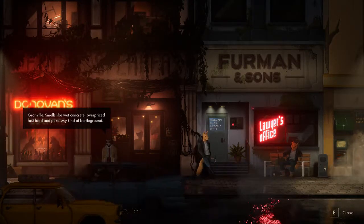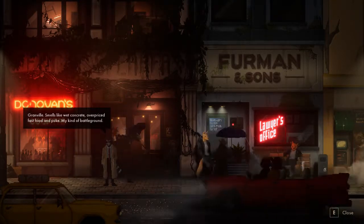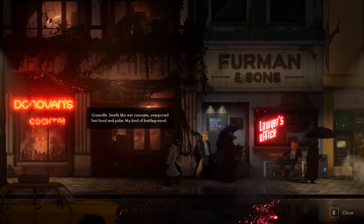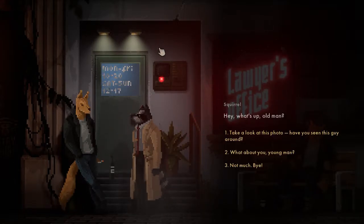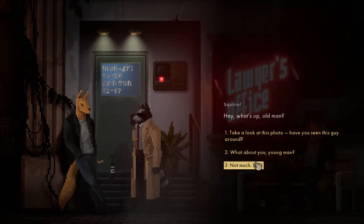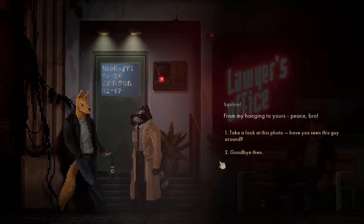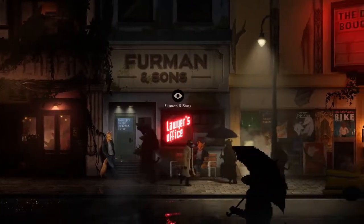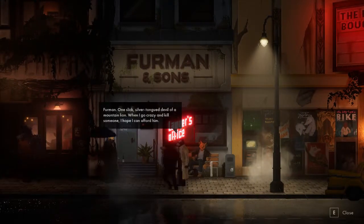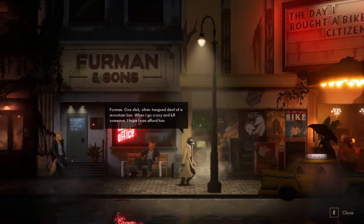We're outside. 'This is why Granville smells like wet concrete, overpriced fast food, and puke — my kind of battleground.' Look at the art for this — it's very very beautiful. This is why I wanted to play this. Asking a squirrel guy and some passersby if they've seen the target. 'Nah man, sorry.' 'What are you, some kind of pervert?' There are Vermin posters and The Great Apes documentary posters on the walls.